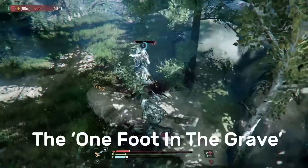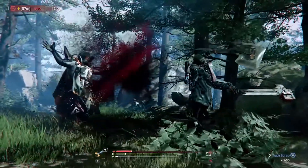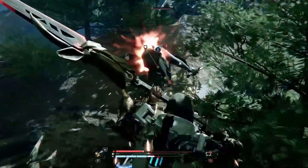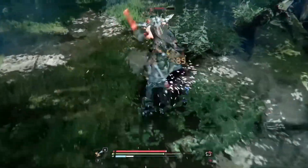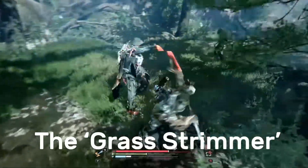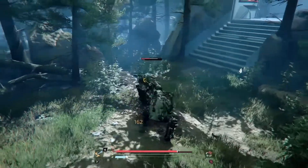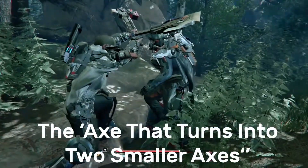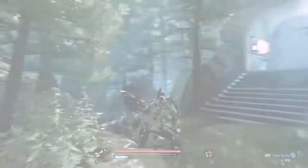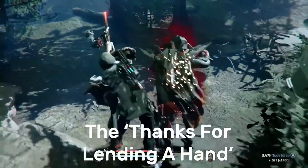At number five it's the one foot in the grave — and the foot isn't attached to a body. At number four it's my camera messed up, but the guy's head came off, so it was okay in the end. At number three it's the grass strimmer — it keeps your lawn neat and removes any pesky ankles. At number two it's the answer to the question, what's better than an axe? Why, an axe that turns into two smaller axes and then chops off a head. At number one it's the 'do you mind holding my spear,' followed by the 'thanks for lending a hand.'